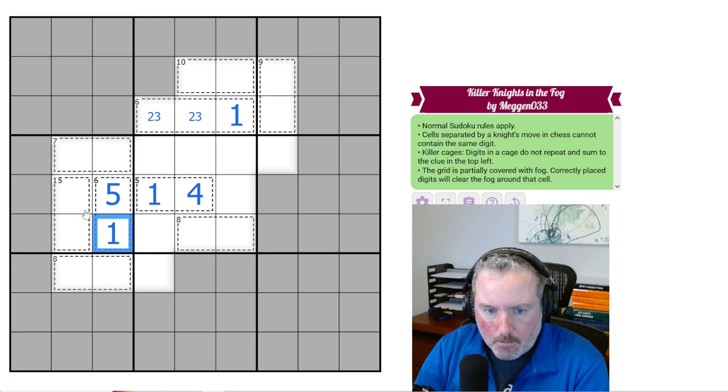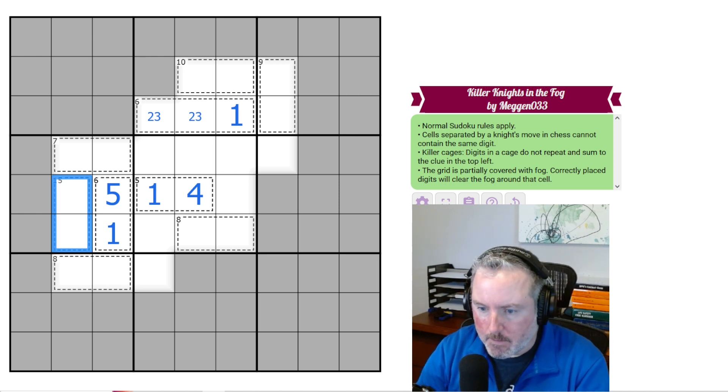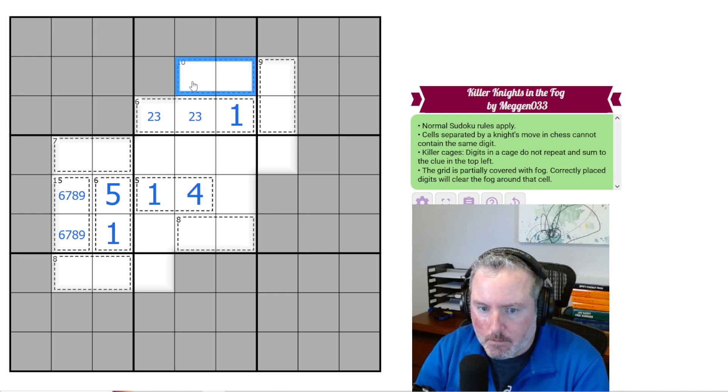Now 15 — there's only two ways to make 15: either 9, 6 or 8, 7. Nothing precludes either at the moment. What about this 10? Can't use 1, 2, or 3, so the only way to make 10 now is 4, 6. There's a 4 there, so that's 6 and that's 4. Now we actually do have a 6 here to remove one option, so this cannot be 9, 6 — that 6 sees that one. So this has to be 8, 7.